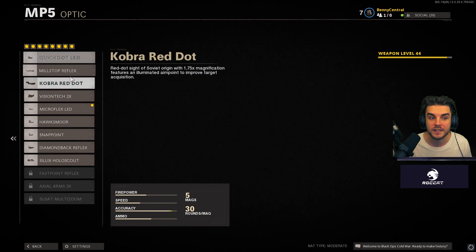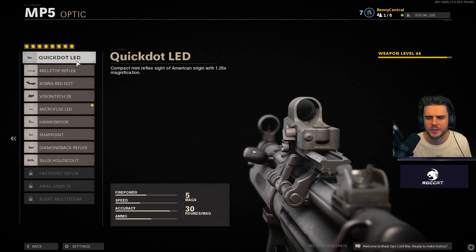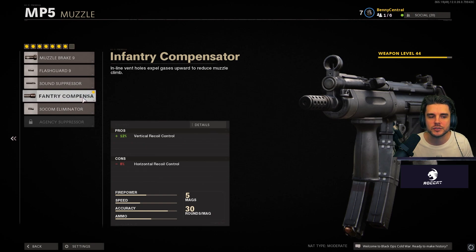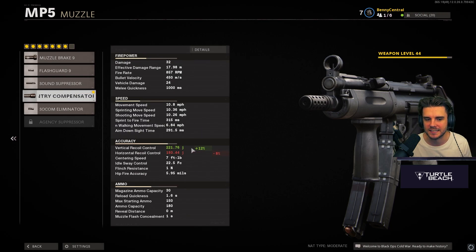For the optic, the best one is the Microflex LED. It's a really clean sight — if you're going for a red dot this is the one you want. The quick dots are a little too small and you miss important details. For the muzzle I've gone for the Infantry Compensator, which gives plus 12% vertical recoil control and minus 8% horizontal recoil control. The MP5 doesn't really move side to side — it bounces up and down — so this levels it out and lets you beam opponents. As you can see, the horizontal recoil is non-existent and really easy to manage.